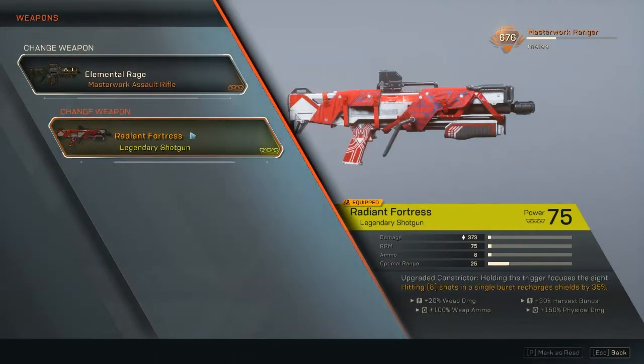For the weapons, I initially thought about changing this up and didn't want to just equip it because it's legendary. But since I wanted a Javelin that's good for solo with a lot of sustain, the perk on the shotgun is really good — hitting eight shots in a single burst recharges shields by 35%. That's actually really good.